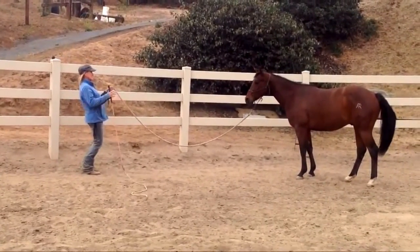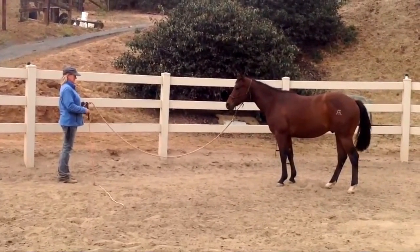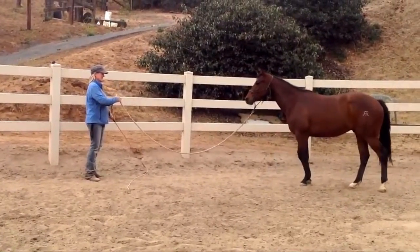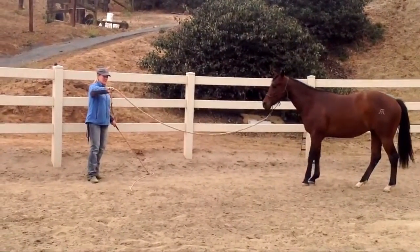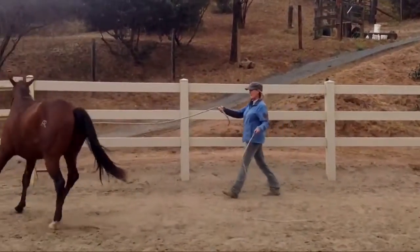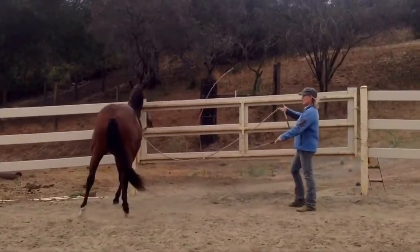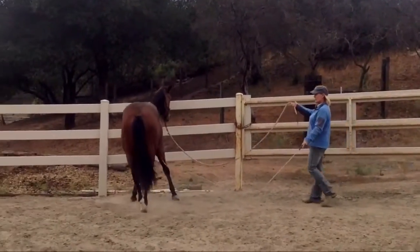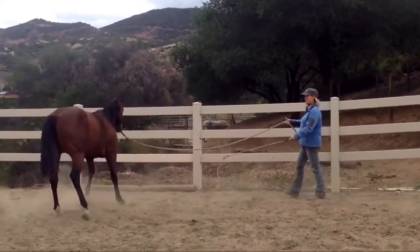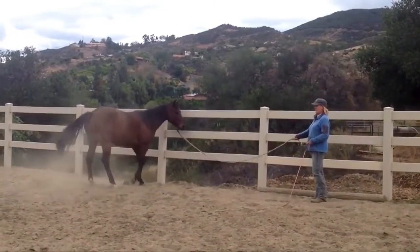My focus is up over the withers and my energy is up over the withers. Let's do it one more time. I back him up, ask him to step over, and as soon as he passes my belly button I start walking in an L-shape. His job is to stay out of reach of my carrot stick. No matter what he does, I just keep walking. As soon as he gives me a couple of steps, I relax.